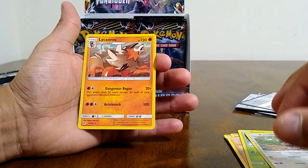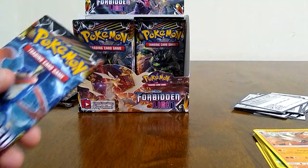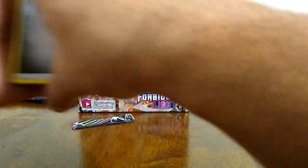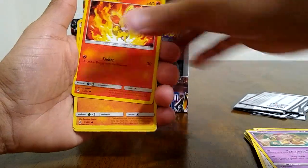Now tag team GXs are almost 300 HP, but 200 damage is still quite a lot of damage — comes in handy in some decks if you can make a competitive deck out of that. Binacle and Lycanroc is our rare, which is a non-holo. I do like Lycanroc as a Pokemon — I think that's one of the more newer Pokemons that I actually enjoyed. Just a cool looking card.